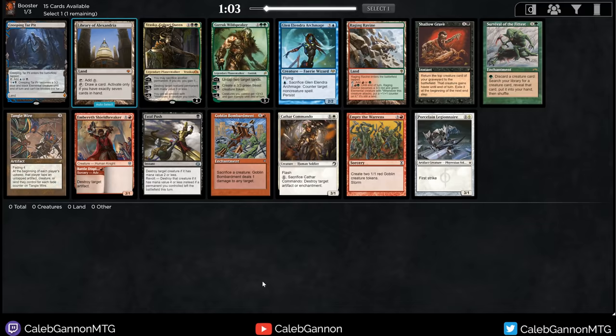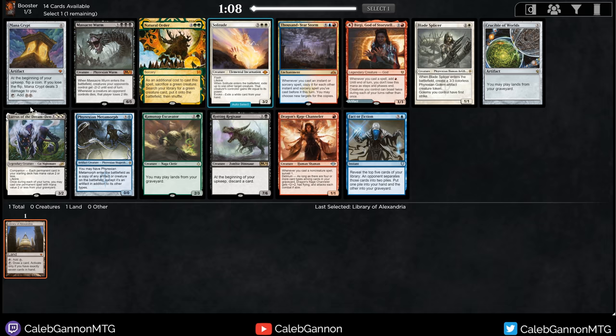Hello and welcome back to more Vintage Cube. It's a pretty good pack. We could just take Library here — Library's a pretty good early pick; it's a land that draws you cards. Outside of that, Glendalender's really strong and Shallowgrave can do some really funny stuff. The rest of the pack is very weak, but we'll take Library, and it's a good pack to wheel stuff from.